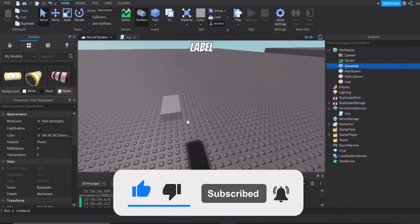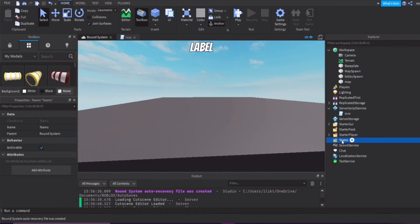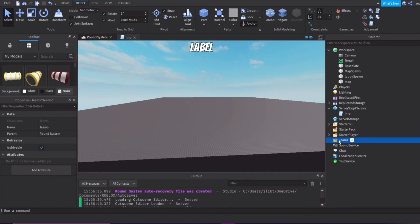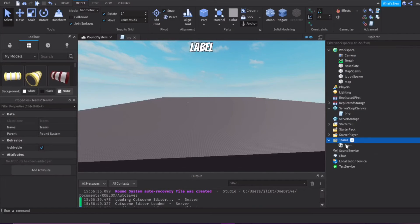First, we need something to define who is playing and who isn't — who is in the lobby and who is in the map. We can add a service called Teams. Sometimes you won't see it in the Explorer tab, so go to the Model tab up here, go to Advanced, and click those two red and blue icons. You'll see 'Insert Service' where you can add Teams.